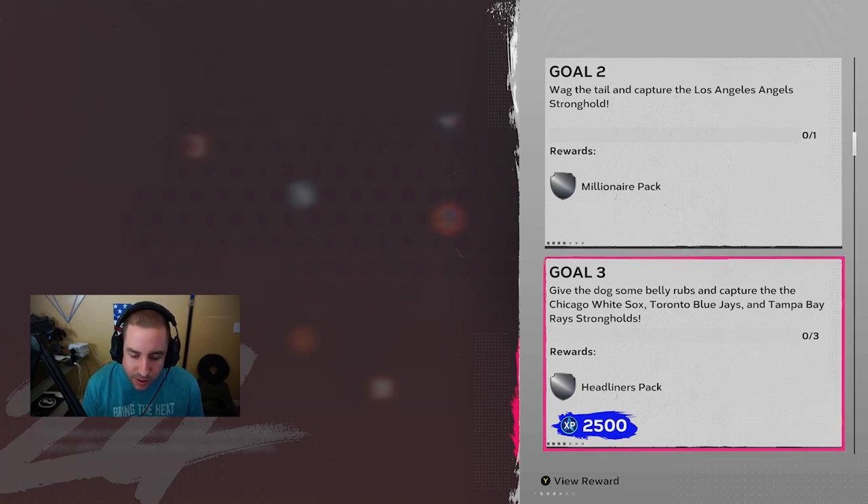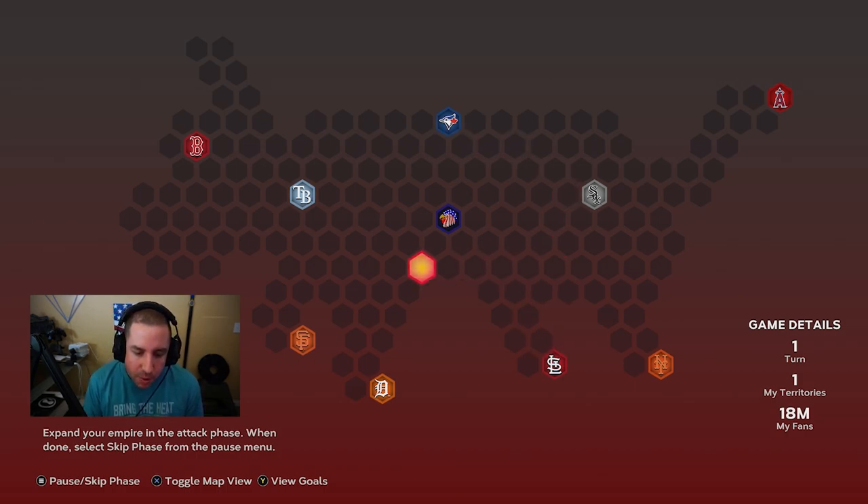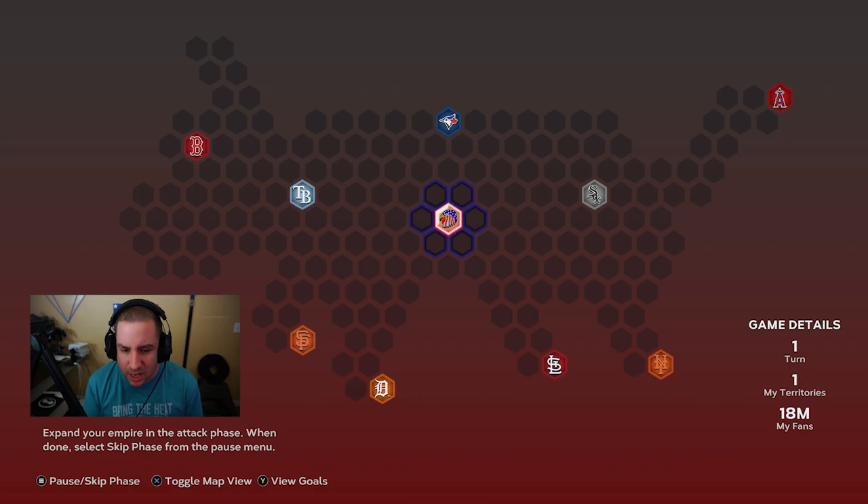That's the first step — check the goals. Now what we're going to do, if you're not a beginner you can probably skip some of this, but first we're going to try to block the Blue Jays, White Sox, Cardinals, Tigers, Giants, and Rays from expanding out too much. The more territory we own, the less we have to worry about them, which makes life a little bit easier.